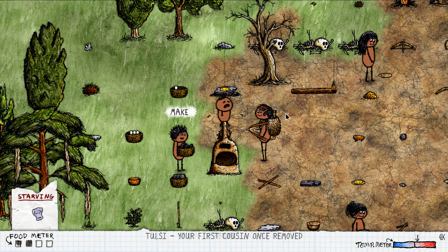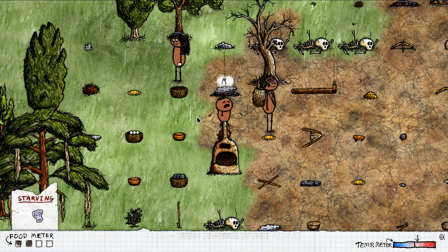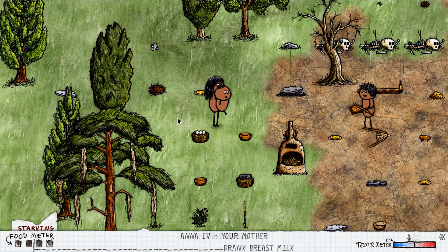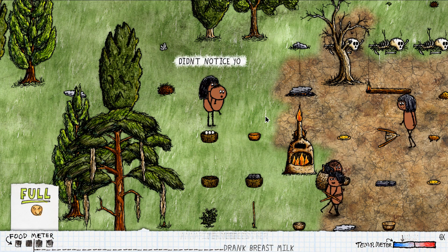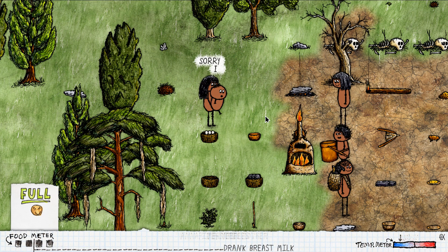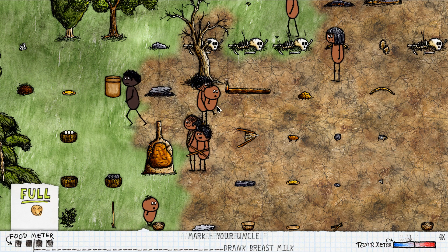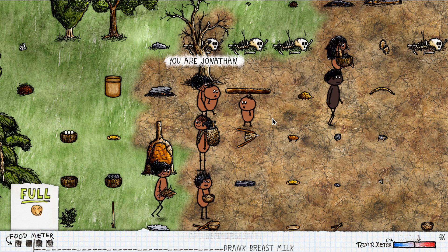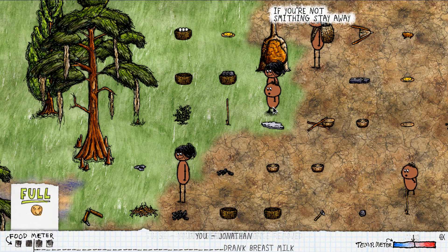Okay, here we go for real. It's me — I can only type one letter. Who's my mother? That's my mother — Anna. Come back, mother. Thank you, mother. I'm drinking breast milk. Okay, I think I just chill with my mother for a while. My aunt? You are Jonathan. Holy shit, how did you know? I am Jonathan, that's so great.